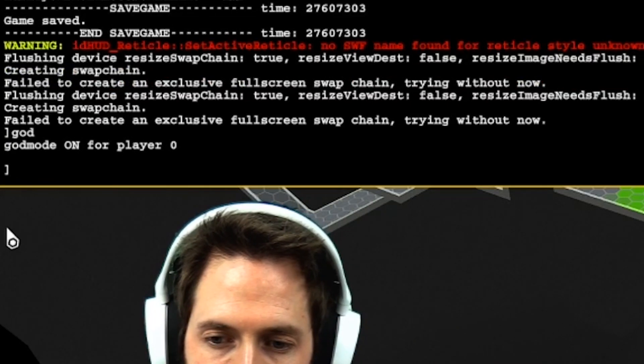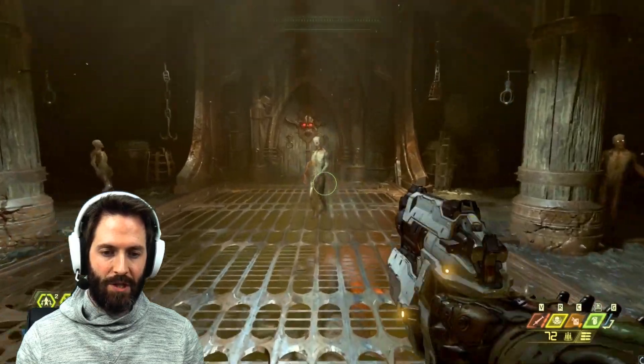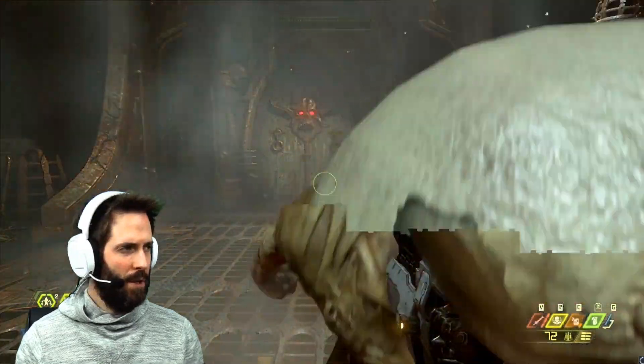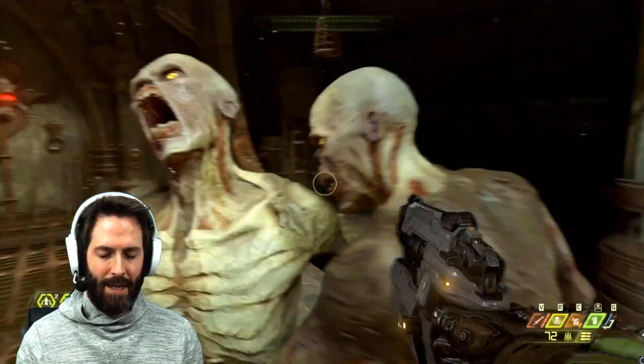So let's try God mode. There we go — God mode is on. I won't take any damage. You can see I've activated the pistol as well. I'm not taking any damage at the moment — he's trying to headbutt me and stuff — no damage being taken here.